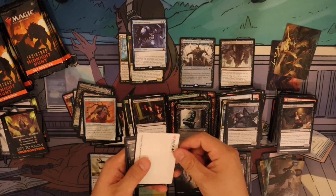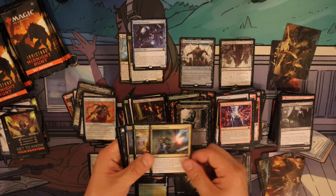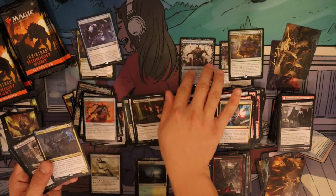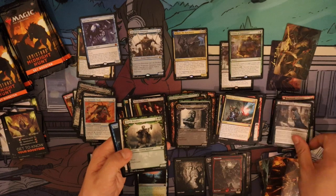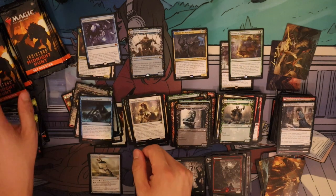Mountain, one through three. Seize the Storm, Visions of Dominance — interesting pack, we get Visions and also a Commander mythic rare, so that's two rare/mythic cards. Then we get Sungold Sentinel and Revenge of the Drowned.